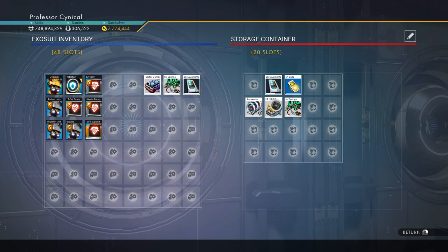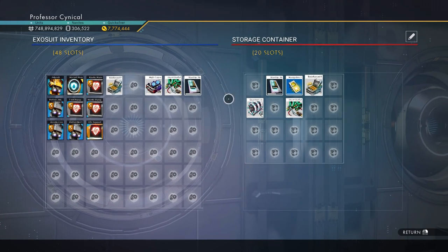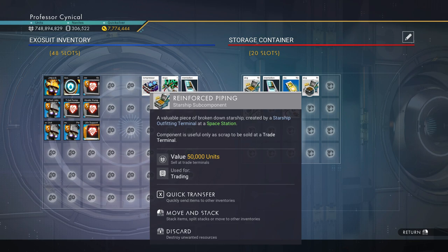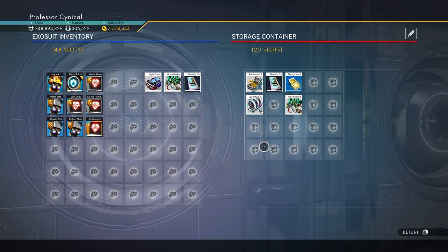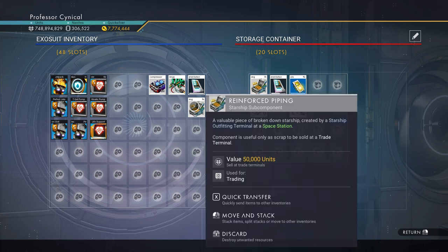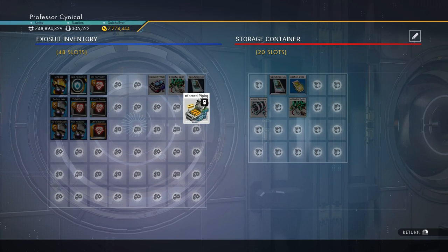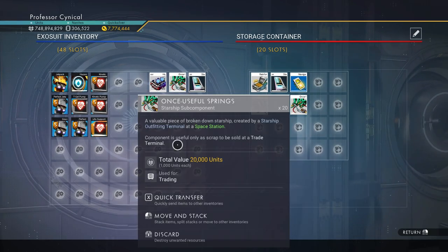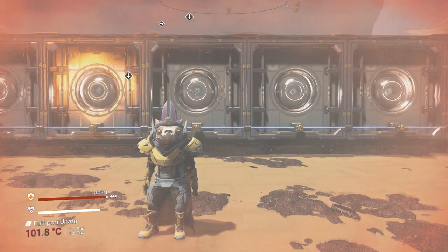There is a small requirement for this glitch to work. If you want it to work flawlessly, you need to have at least one item more than your exosuit's capacity. For example, if the item in your exosuit can only hold 25, you need 26 in your storage container. What will happen is you'll bring over the 25, leave one in the storage container, double-click, and that item becomes glitched — allowing you to then hold the full 60 in your exosuit.